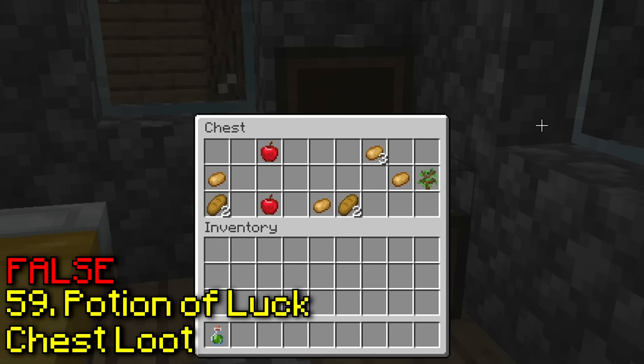Apparently you can put a chest in a boat now. If I right click this boat, nothing happens, but you can craft it. Now I have a chest on my boat — that's sick.